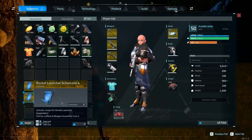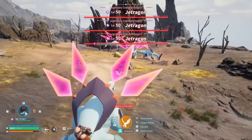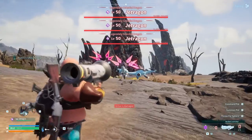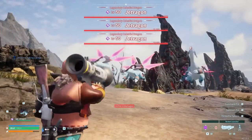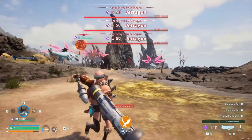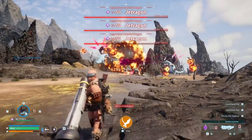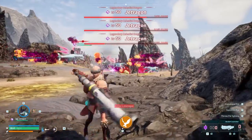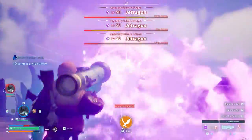Next we have the rocket launcher schematic, found from the first legendary you'll face: Jet Dragon. Jet Dragon can be found at -784, -325. The fight is a bit of a pain since he has a lot of homing, and with the triple spawn setting you'll be facing three of them constantly dealing a lot of damage. My recommendation is to bring rocket launchers — they're very clumped up, and the rocket launcher can basically one-shot non-legendary enemies with good stats.